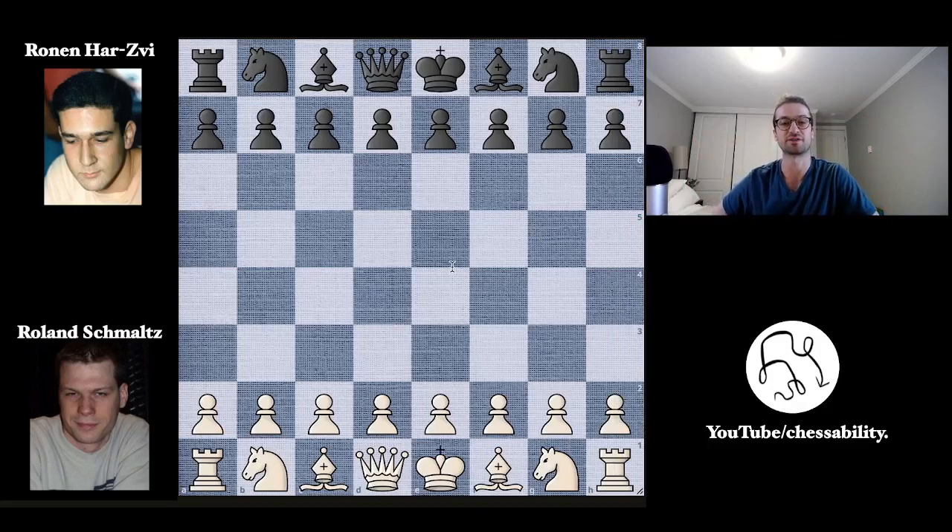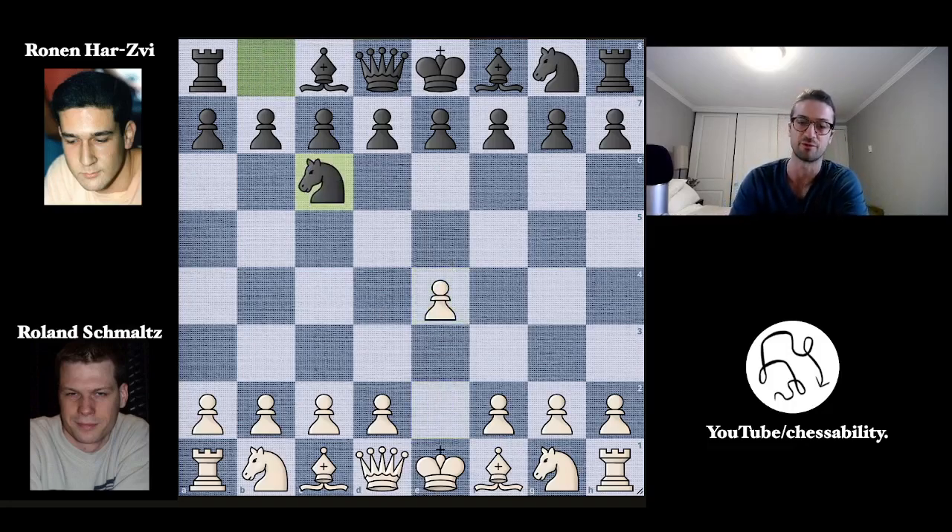Let's talk some chess. This game was played in 2001. It's a bullet game, which means each player has one minute on the clock. That's obviously not very much time for a chess game, so we often get very exciting bullet matches when the clock is quite low. The two players are Roland Schmaltz with the white pieces and Ronan Har-Zvi with the black pieces, and Roland opens with E4.